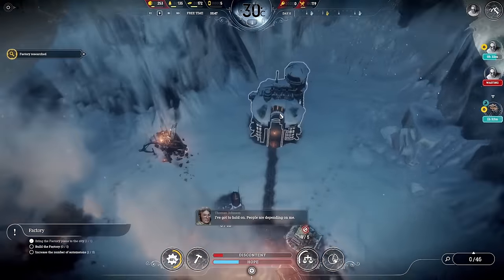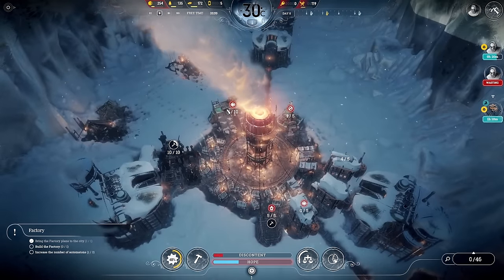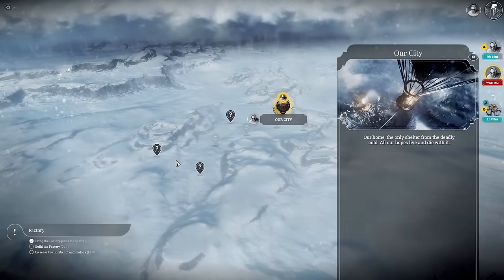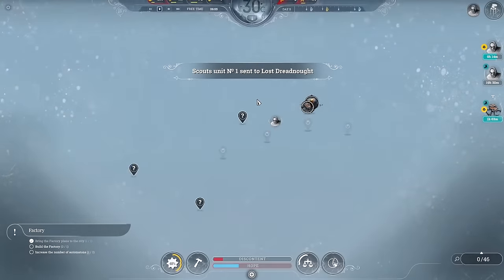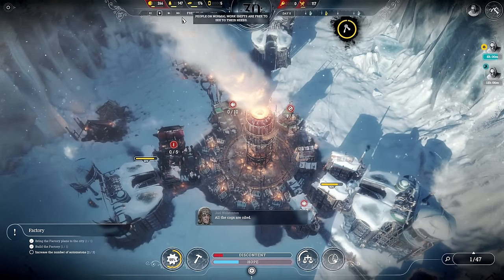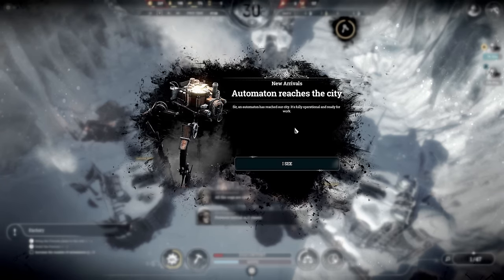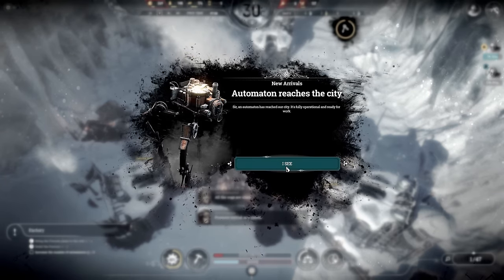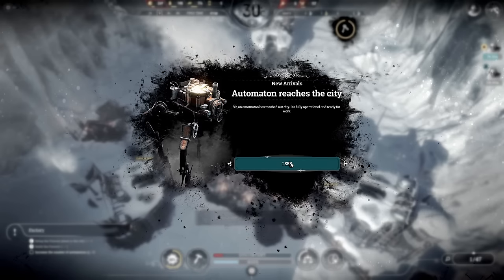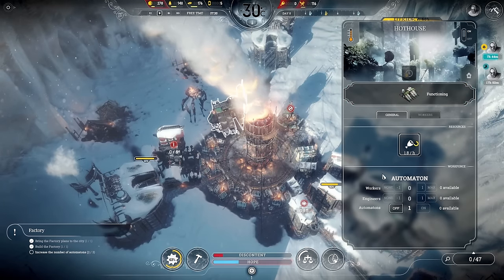Let's get engineers in the steelworks because I do need that steel coming in for the automaton we're going to build. We just got a bunch of steel already, so let's get the factory built. I'm going to do that over here so we can start heating in zones. I'm trying to build in zones really — so this zone, this zone, maybe this zone up here, and then this zone as well. It's all about efficiency.